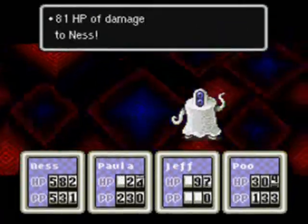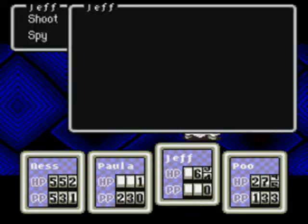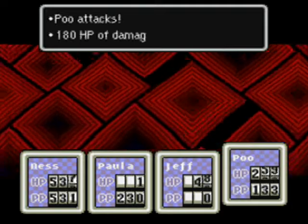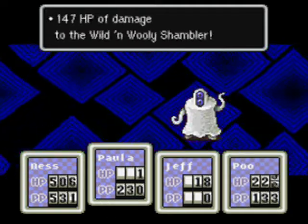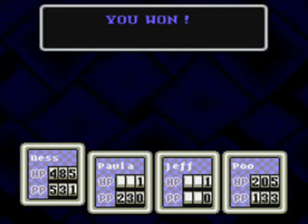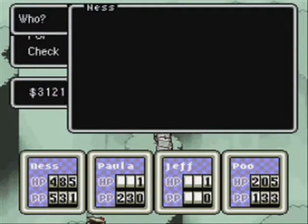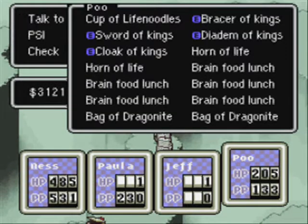We took out the Ghost of Starmen. If you need to re-equip the Earth Pendant to protect yourself from PK Flash, which the Wooly Shambler can perform, then you can do that. But we don't really need to, because the Wild and Wooly Shambler are pretty easy enemies.